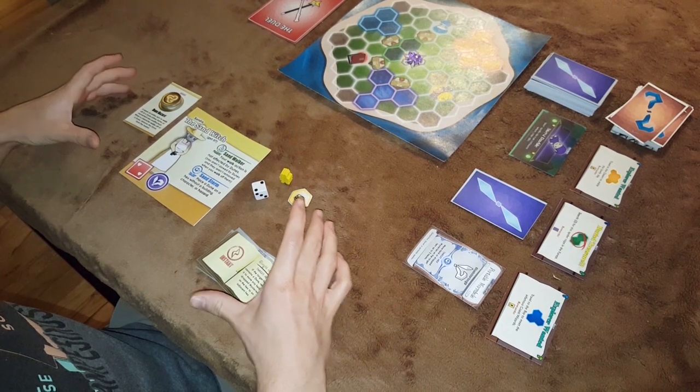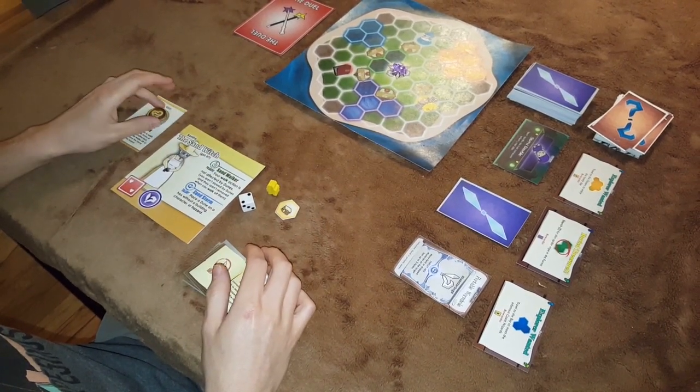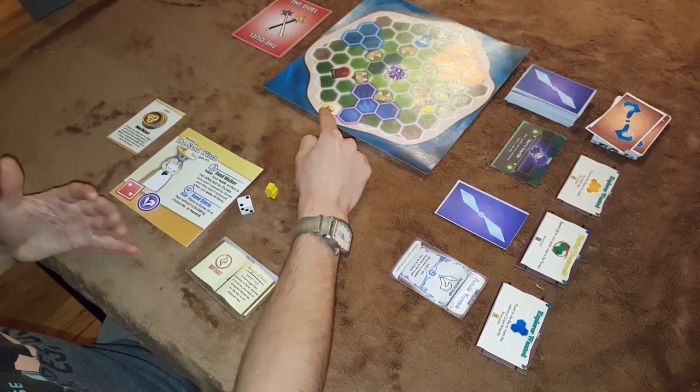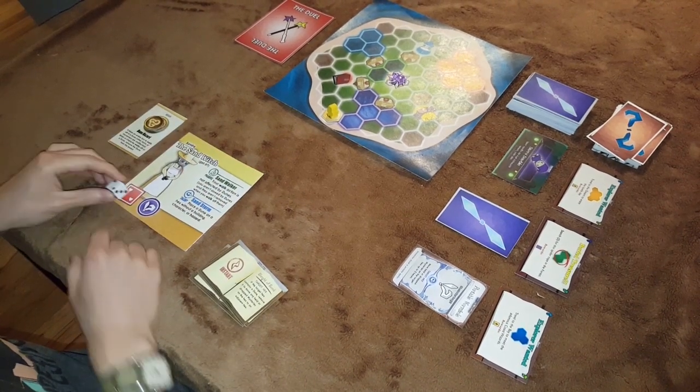This is what comes in a character bag — these are some of the main things. You've got character sheets, this is a special character-specific thing. To set up, you just put this token — this is your village, this is where you're trying to get — and you have your character token on it. This is a die to keep track of your health, and this is your health that you start with.